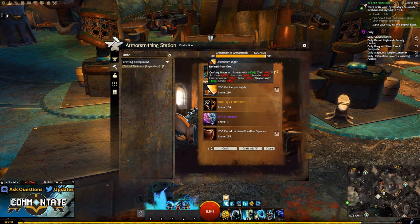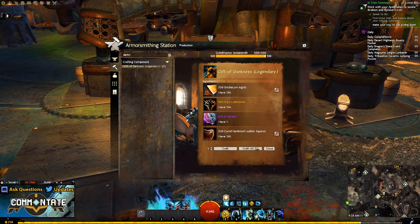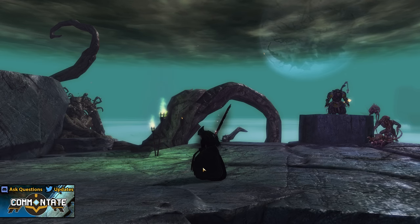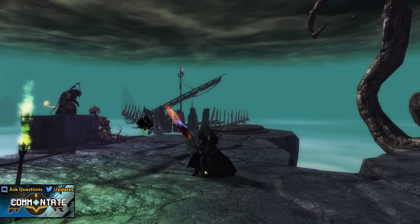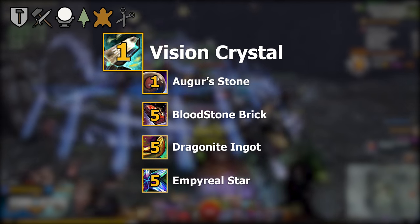Now that you have all the required items and your recipe unlocked, head over to your level 400 armorsmith and craft your gift of darkness. Quick note for anybody looking to craft the Twilight greatsword: the gift of darkness is also required in that craft, so keep that in mind.